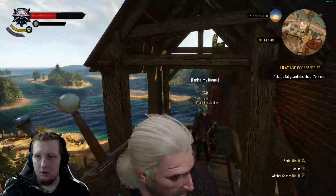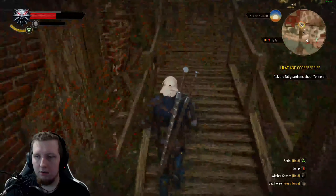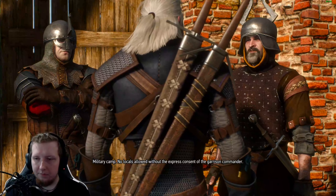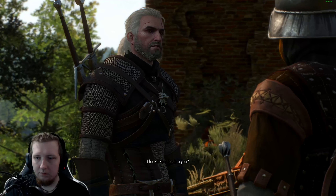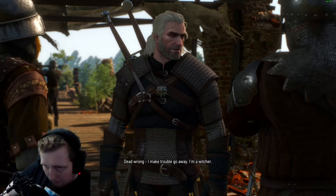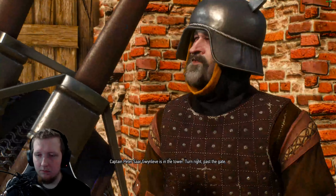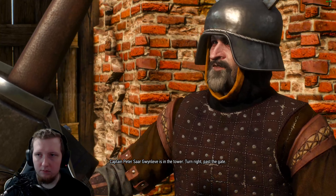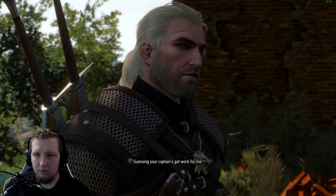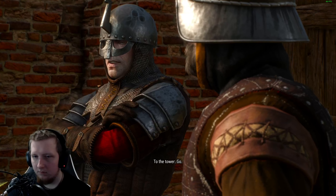Reaching the end of my run. Military camp — no locals allowed without the express consent of the garrison commander. 'I look like a local to you?' 'Dead wrong — I make trouble go away. I'm a witcher.' 'A witcher? Captain Peterson Gwinlevy is in the tower, turn right past the gate.' 'I'm guessing your captain's got work for me.' 'This is the army, Nordling — there is no guessing. To the tower. Go.'